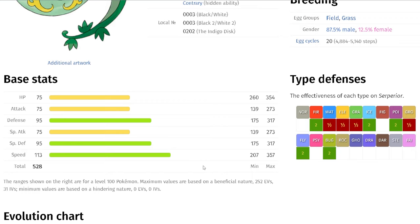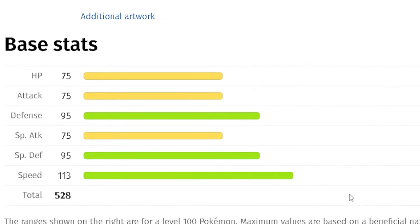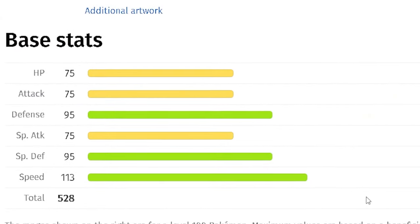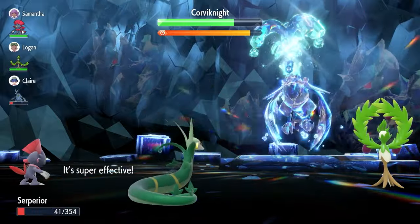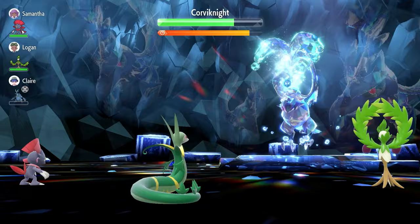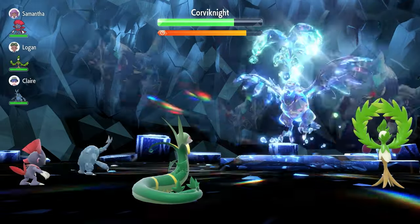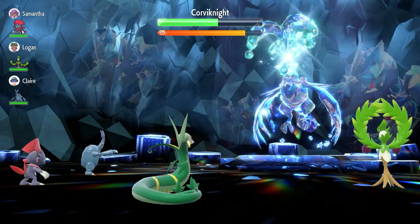Its base stats are also worth looking at with 75 base attack and special attack — it's not going to be hitting anywhere near as hard as some of the previous first partner Pokemon we have faced, putting a lot of emphasis on it needing to boost these stats if possible. Its defenses are decent with 95 defense and special defense, but its speed is one of its best attributes, which will likely see it move first against whatever Pokemon we decide to bring into this raid.